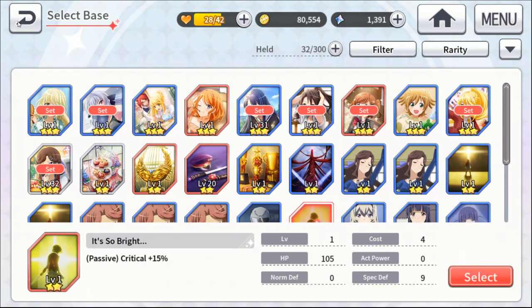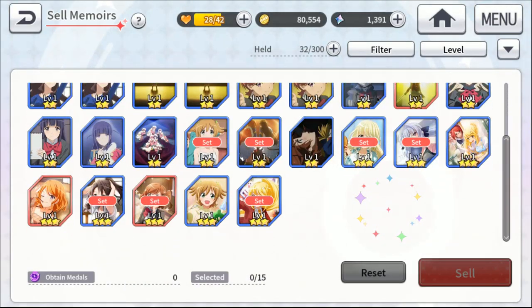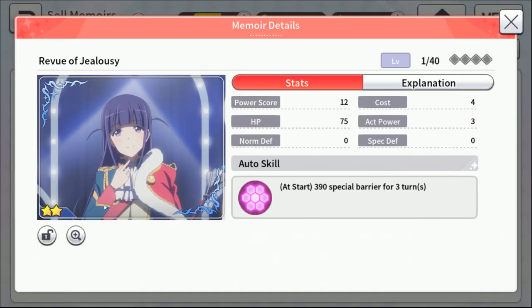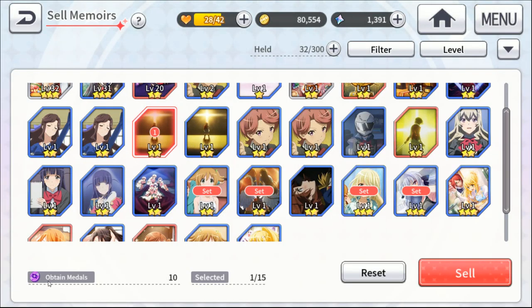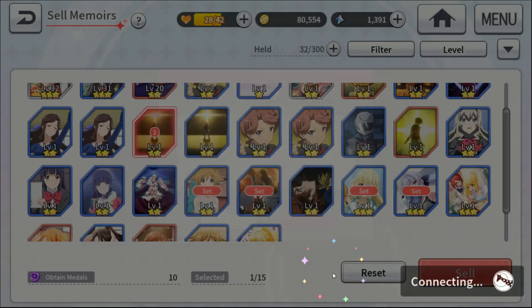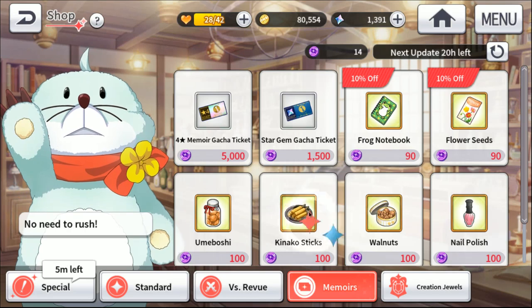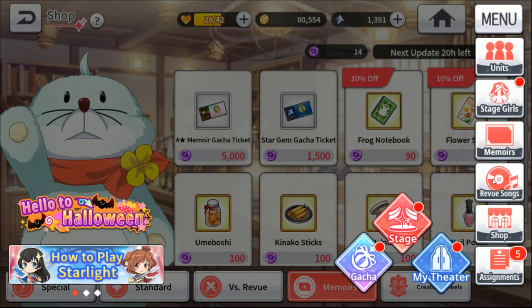If you have Memoirs you don't want to use, you can sell them to get purple coins. You can then spend those coins in the shop on different things: gifts for your characters, a four-star guaranteed ticket, or a star ticket. It's pretty nice.